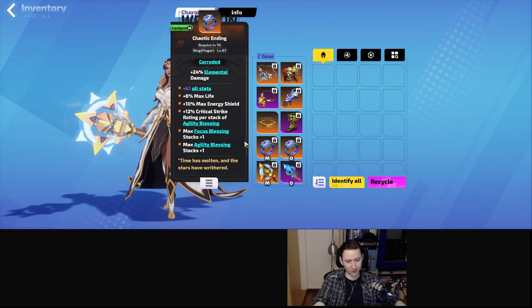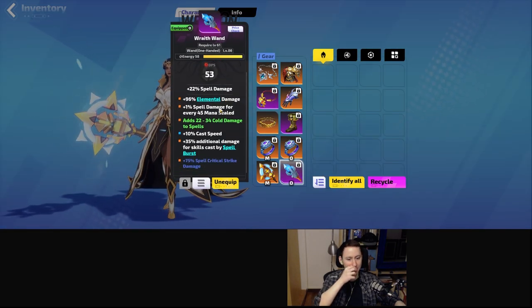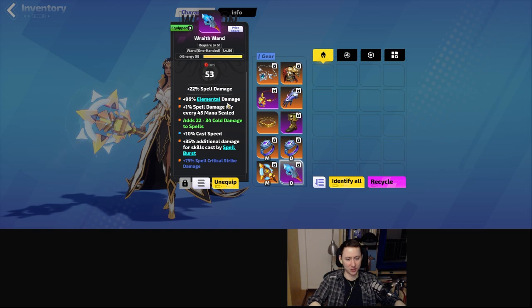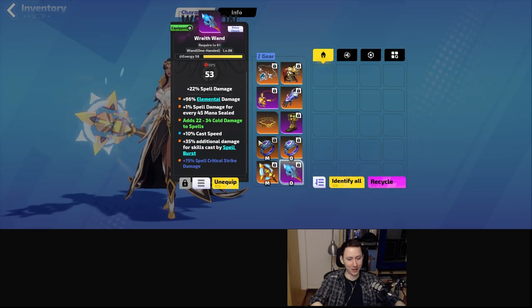Because I don't have enough currency, I'm rocking a crafted one as my second weapon. This one was mostly for elemental damage, additional damage by skills cast by spellburst, some crit, and some cold damage. It's very minor, but it's just a little bit of spell damage on top of everything.